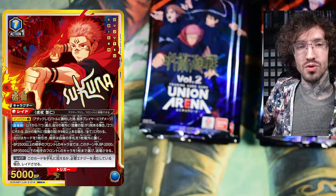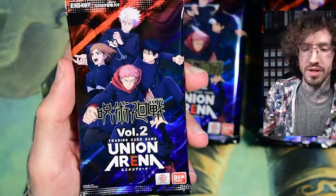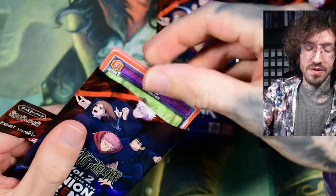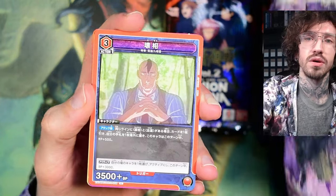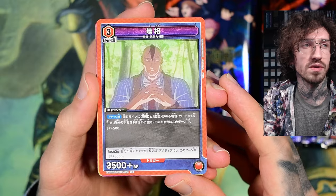There is a Sukuna artwork I really want to pull. The highest rarity in Union Arena is the three-star parallel, and there is a Sukuna in this set at that highest rarity. Of course you can't expect to pull that one, but there's also a two-star rarity Sukuna which is probably a little bit easier to pull, and I do like the artwork in general.